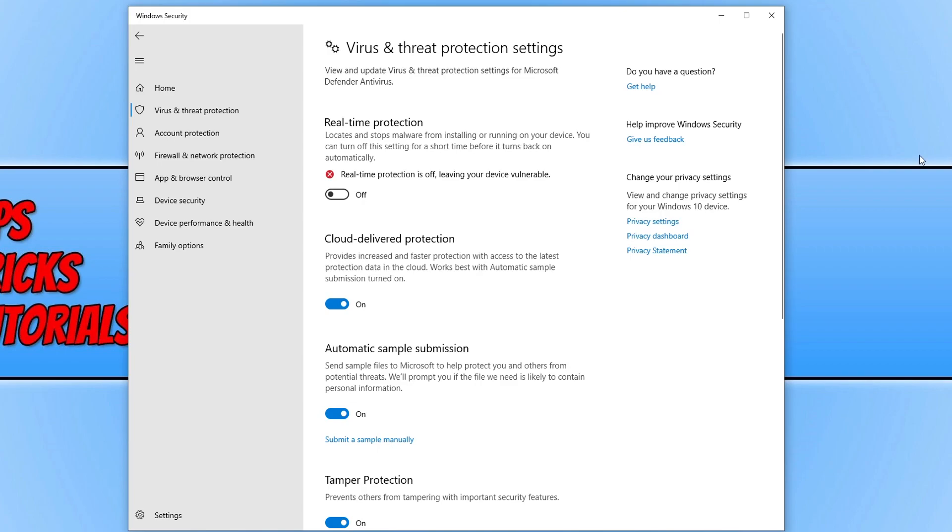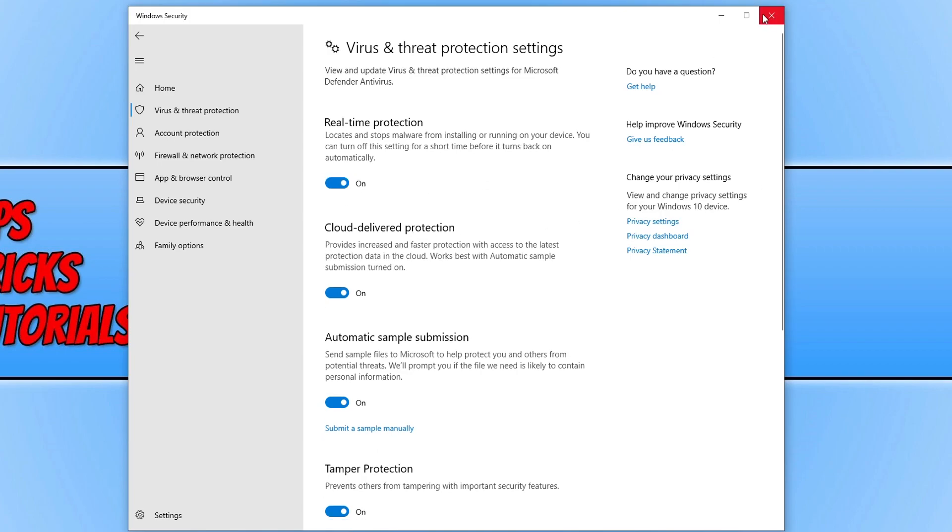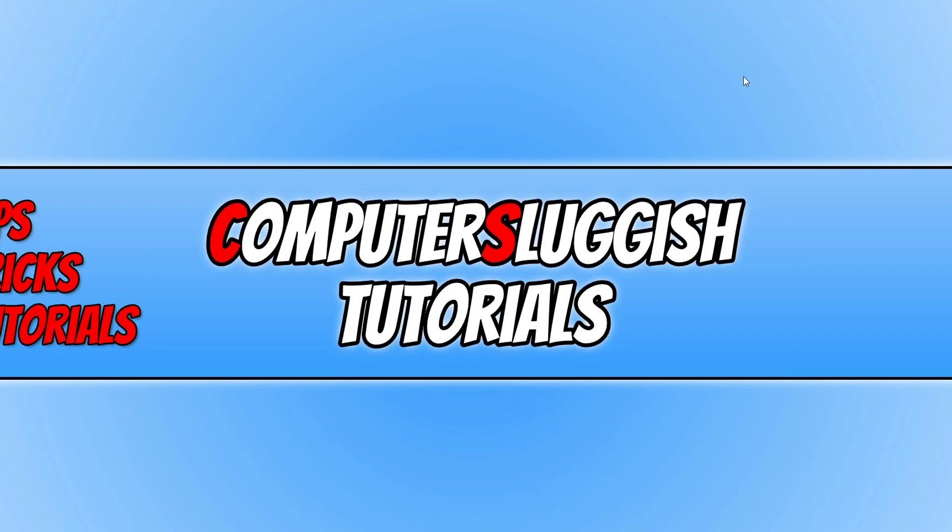If you purchased Forza Horizon 5 through the Microsoft Store, ensure you are signed in with the correct user. If you are not, you will likely have issues launching the game and it will also cause connection issues. Make sure you are signed in to both the Microsoft Store and the Xbox app with the correct user account that you purchased the game on. If you are using Game Pass, ensure you are signed in with the account that has the Game Pass subscription.